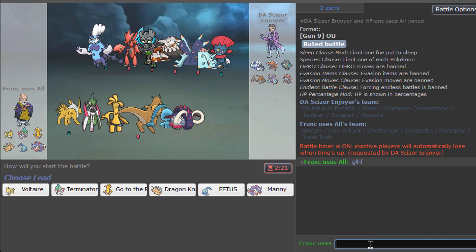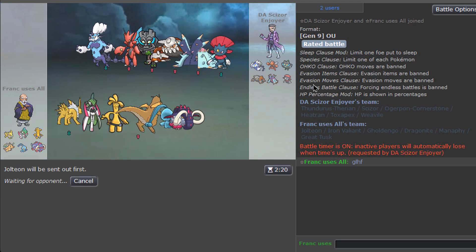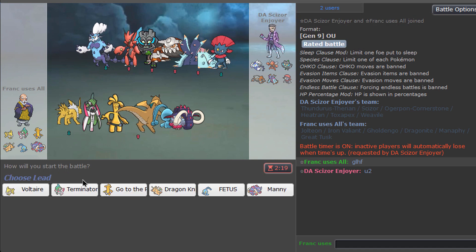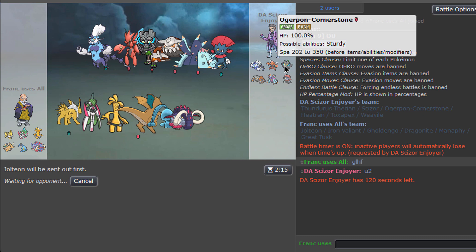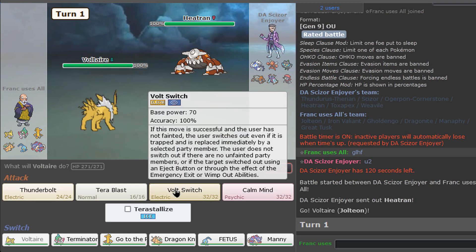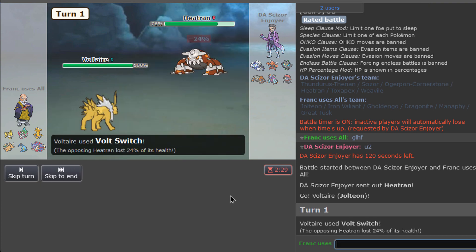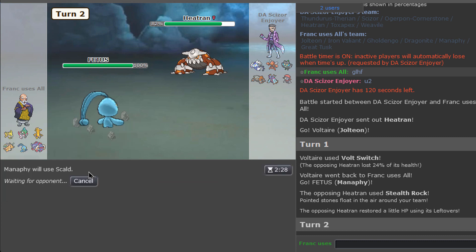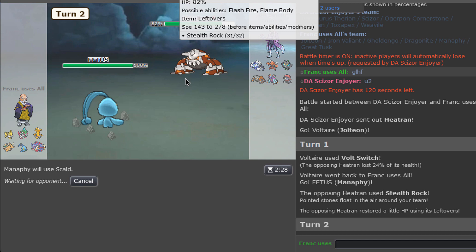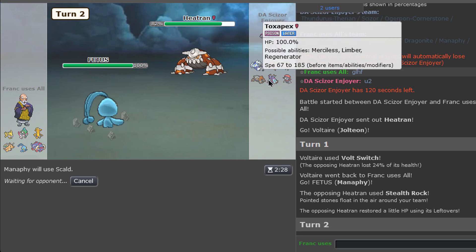Alright, here we go. That's an interesting team, not going to lie. I'm going to lead with my guy, to be honest. Jolteon Ice is quite nice against him. Do I want to Tera immediately? Yeah, 100%. I think we've all switched right out of there. Let's go — we go into Fetus. And we just go for one Skull. He might pop the Grass immediately — that'd be unfortunate — but I don't think he might.